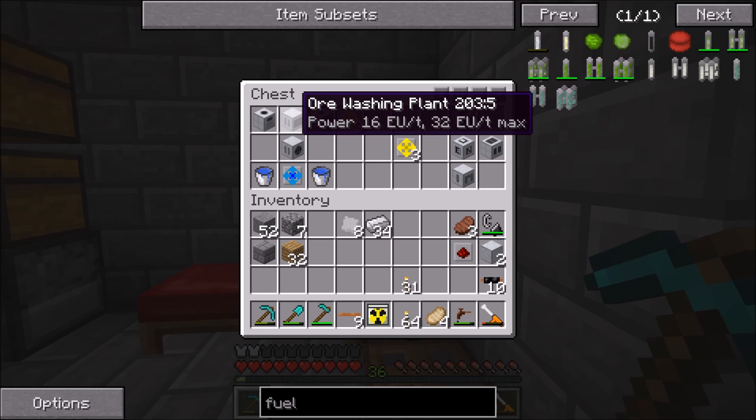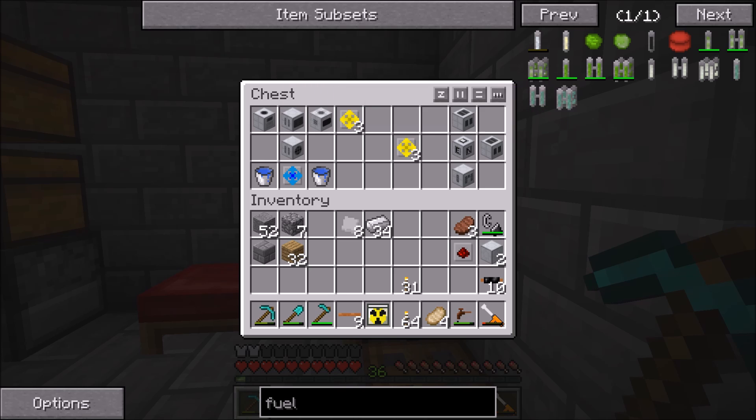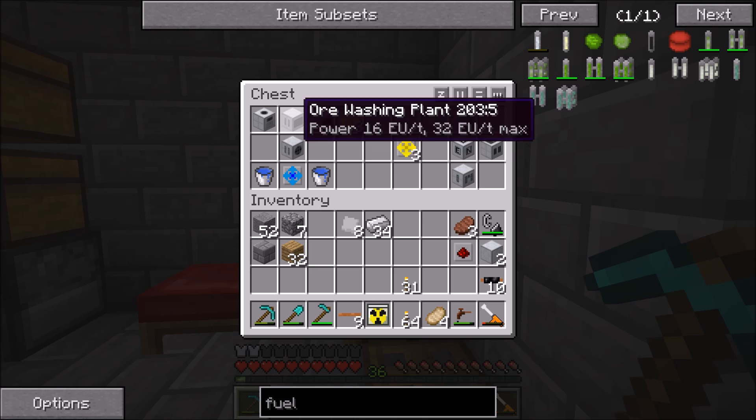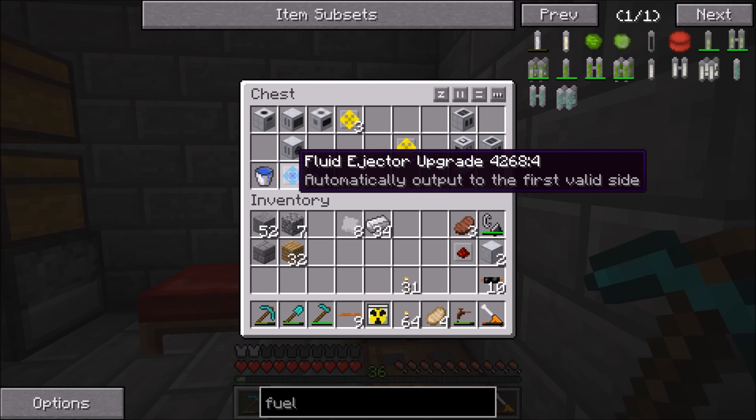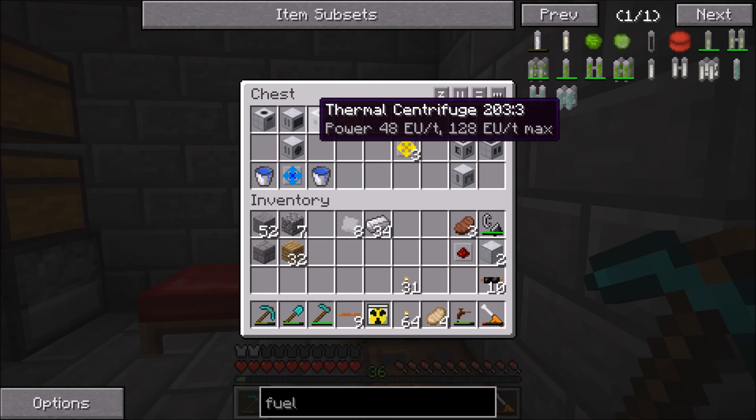This setup might look familiar — if you've seen the video on processing uranium ore to uranium 235 and uranium 238, this is what we used. We have the macerator, the ore washing plant, and the thermal centrifuge, all of which are going to have ejector upgrades. Then we have the pump which is going to have a fluid ejector upgrade and two water buckets to make the infinite water source. This whole thing is going to be reset up today but without a huge explanation.